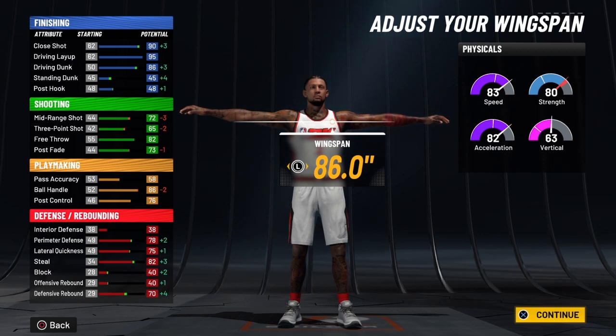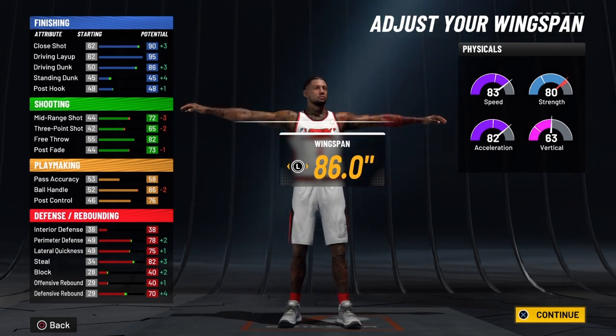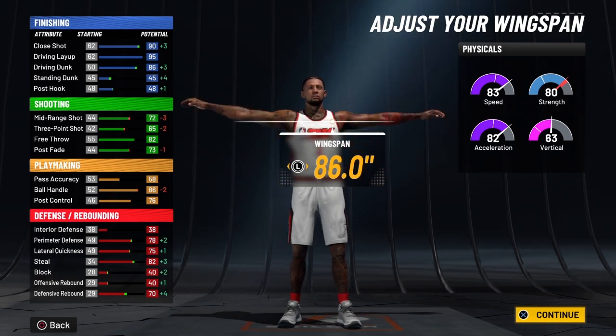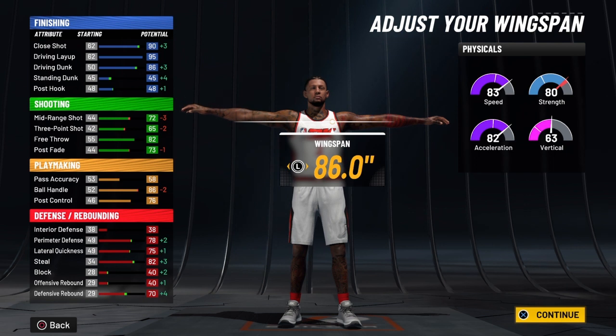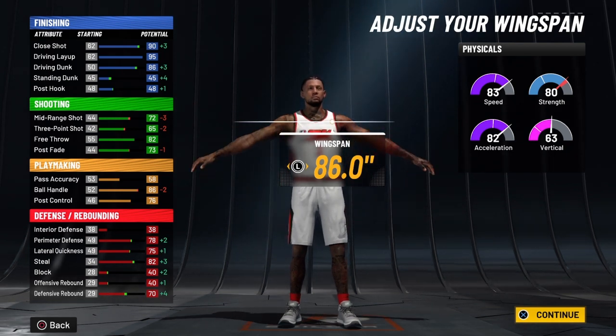Your block and your offensive rebound will both be 44 at 99 overall, and when you ignite the slasher takeover, they will be 49. Your defensive rebound will be 74 at 99 overall — that's a nice defensive rebound for this build because it has power, so you're going to be able to battle in the paint. When you ignite the slasher takeover, that is going to be 79.